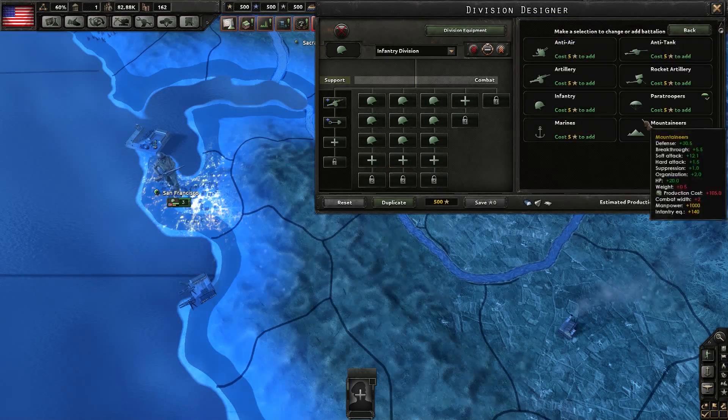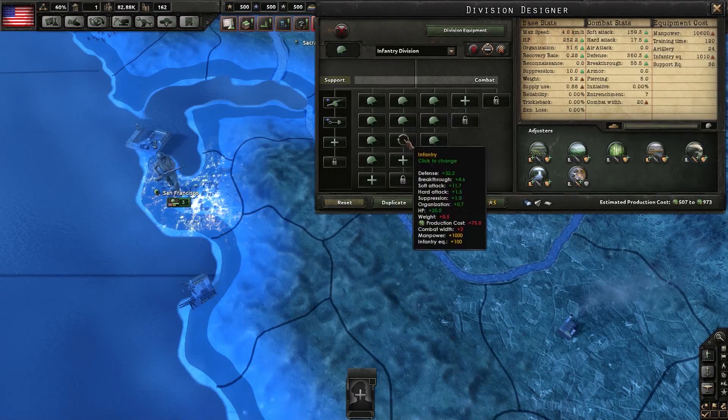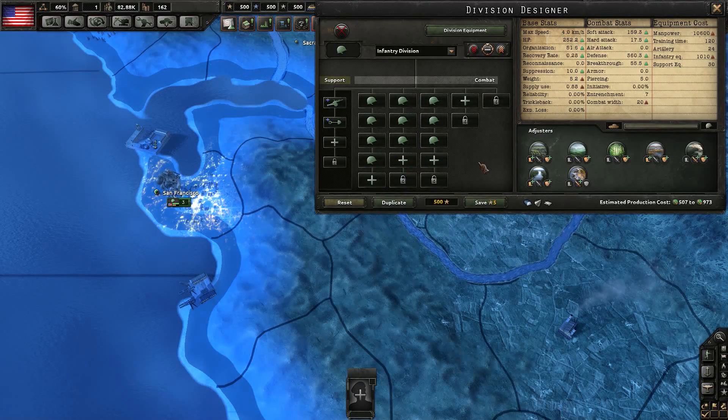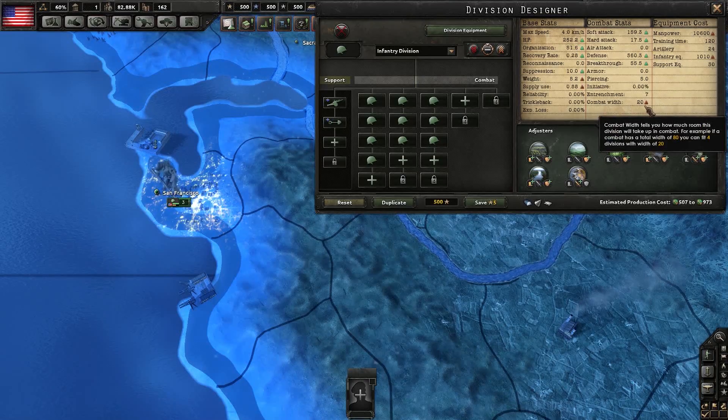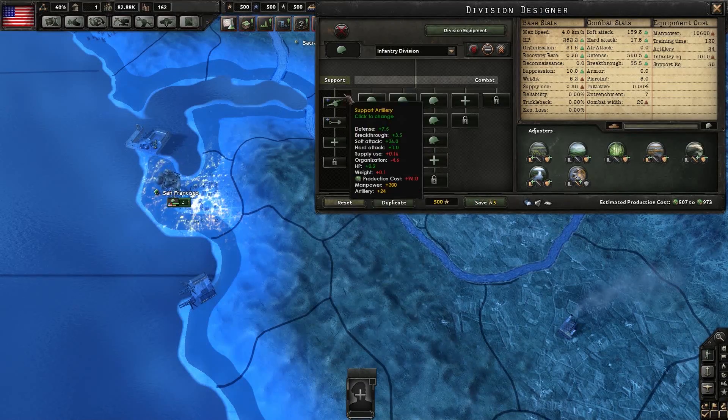The easiest way to fix this is just to add one more unit of infantry — combat width goes up to 20, as all infantry and armored battalions take up 2 combat width. Things like anti-aircraft guns and line artillery take up 3. So if you find yourself with a division that has an odd number, you can add or subtract one of those types of battalions to fix it. Support units do not add or subtract from combat width.